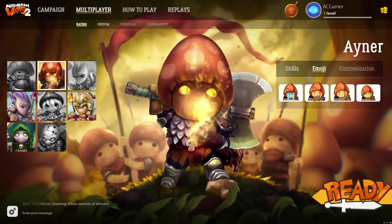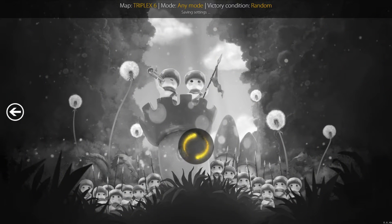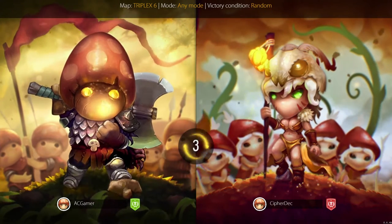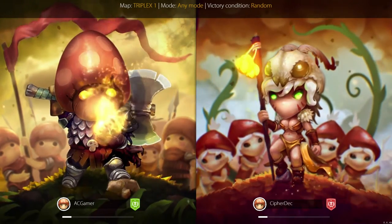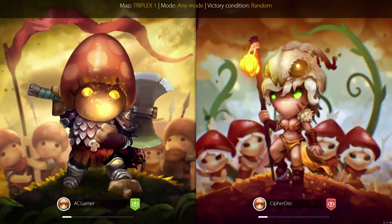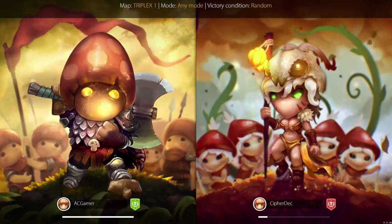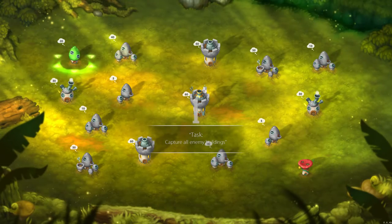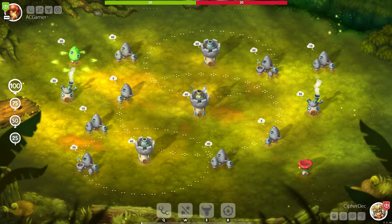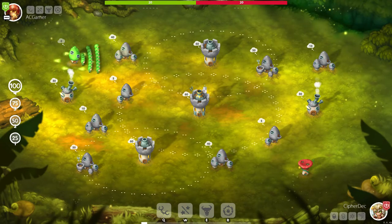On the count of three we're going to hit the ready button and hopefully get into the same match. Three, two, one — I clicked it. I'm on map Duplex Five. We didn't get into the same one at first — I'm going against Cypher! We're in Triplex One now, any mode, and victory conditions are random so we'll have to see. I'm already loaded, waiting for Cypher. It tells you who's loading faster so you don't think your connection is slow.